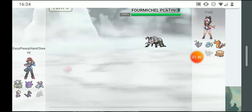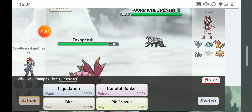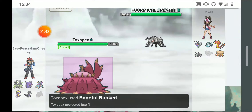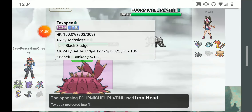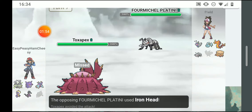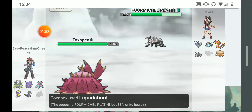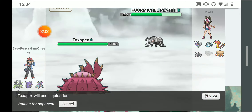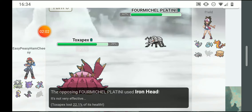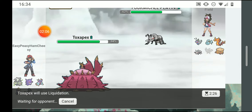I don't get the joke but whatever. I think he's gonna iron head — I'm gonna baneful bunker it. It won't matter though because he's a steel type. He missed the iron head, I hit the liquidation but didn't get the defense lowering. He iron headed again but I resisted.